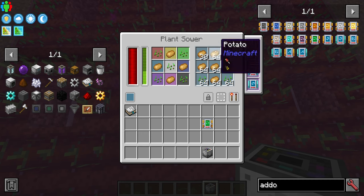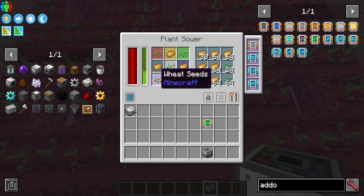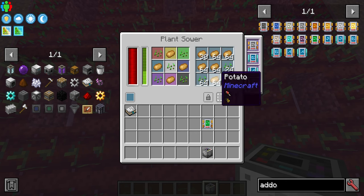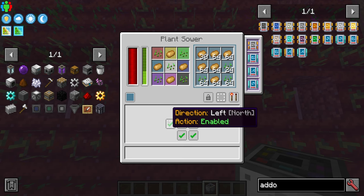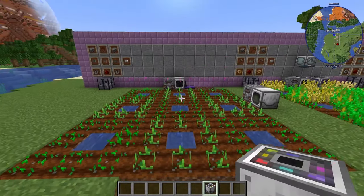Something you want to make sure of is that if you are using multiple inputs, don't let one thing overflow — because if you ended up with this full of potatoes, obviously the seeds wouldn't plant. You have to keep an eye on that or find some way of regulating it. The only other thing you need in here is power; you can also pipe your inputs in, or use conveyor belts if you're purely using Industrial Foregoing.